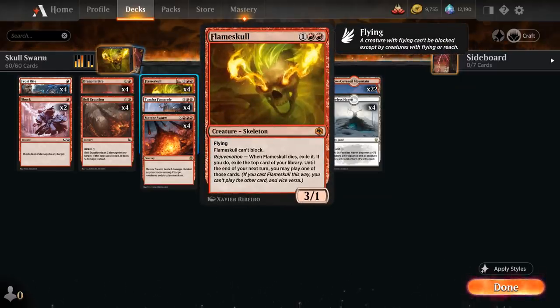It cannot block, and when Flameskull dies we exile it, and if we do we exile the top card of our library. Until the end of our next turn we can either play that top card or we can replay Flameskull out of exile. So it's a powerful recursive threat that shines in a slightly more controlling red deck that has access to plenty of removal, so we can play a longer game where we get to take advantage of Flameskull's recursive abilities.